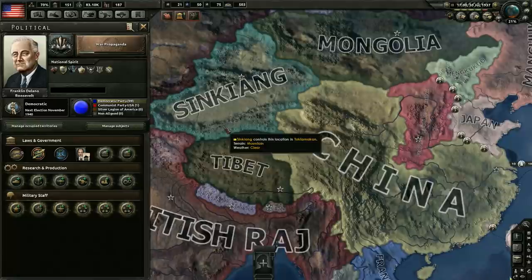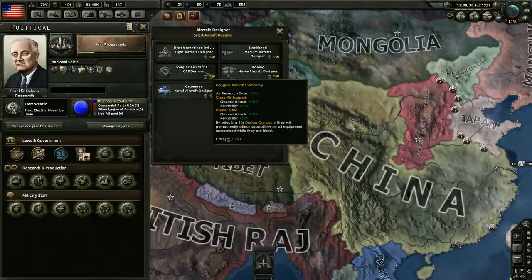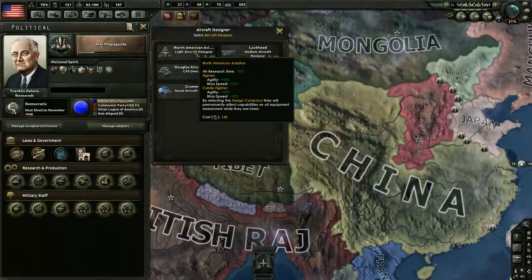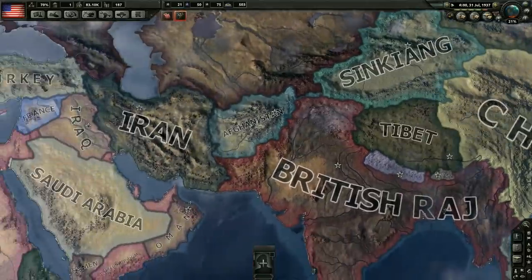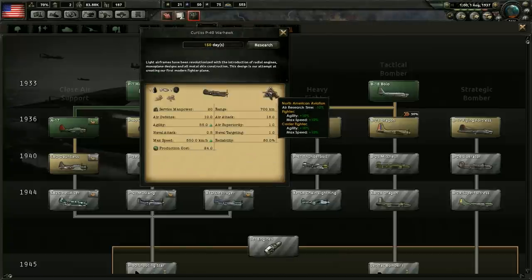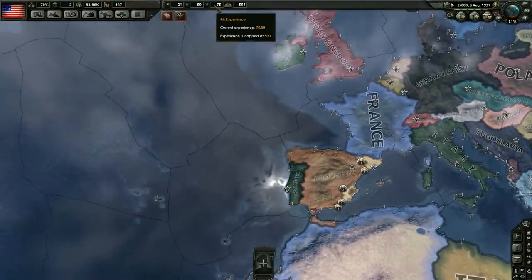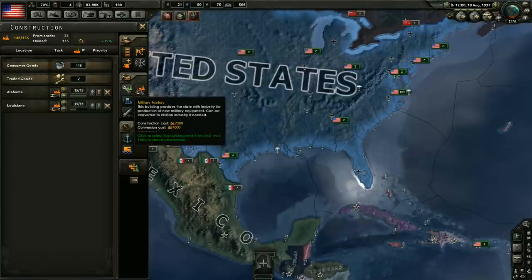The Chinese United Front has formed — the Communists have now joined forces with the rest of China against Japan. We did finally get enough political power — it took us quite some time. I believe we should go for the aircraft designer so that we can start researching some of those aircraft. I really want to get those fighters going. Let's get the aircraft designer — we're going to go with the light aircraft designer for fighters. I don't want to research those until after we've gotten this. We're going to go for the P-40 Warhawks, which will give us a nice research time bonus, and they'll have higher agility and higher max speed. We might even use some air experience to create a variant when we first unlock them.